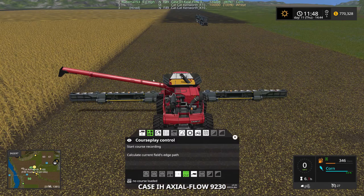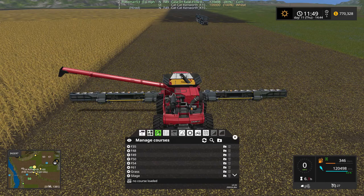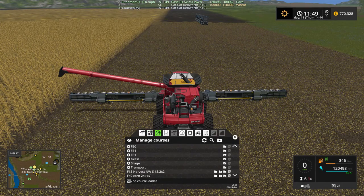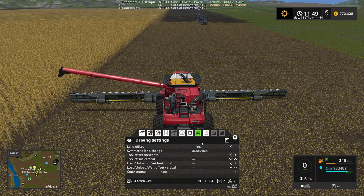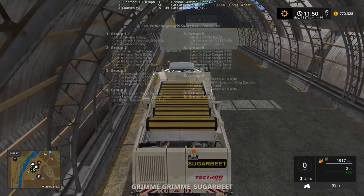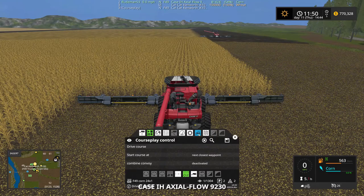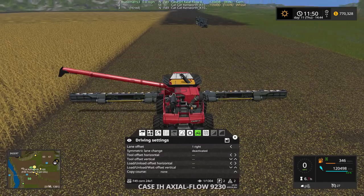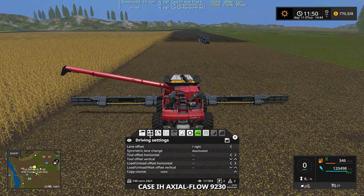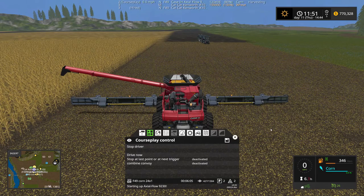Let's double check. This one does not have a course, so let's give it its course. It was field 49 corn and this one was the right side. Yes it was. And the other one is the left side, so they are still set. Let's go ahead and get it started. He should take off right where he left off.